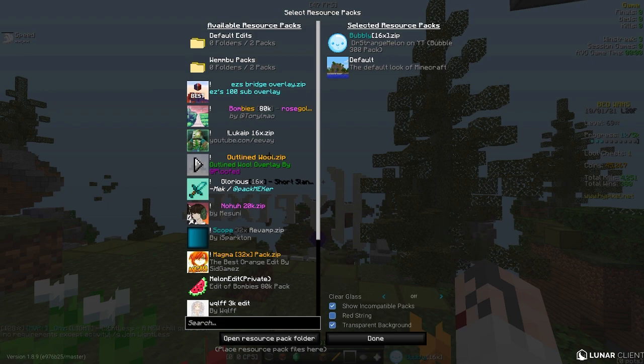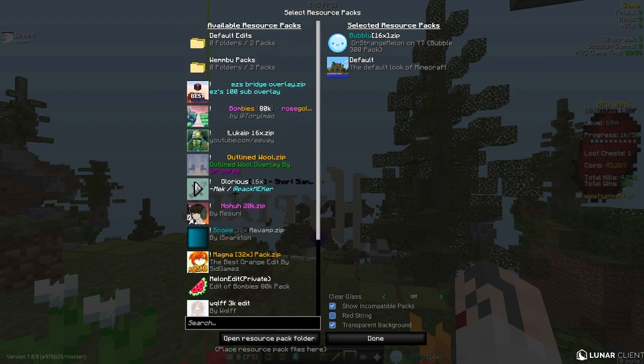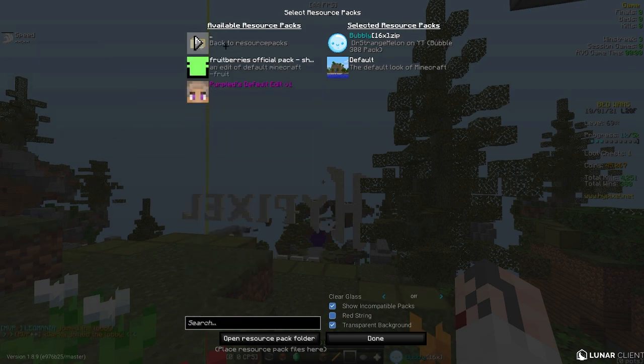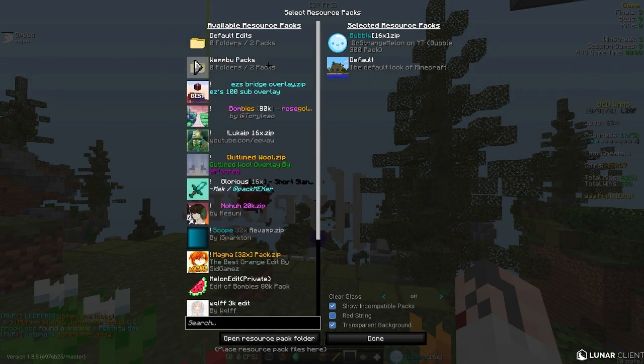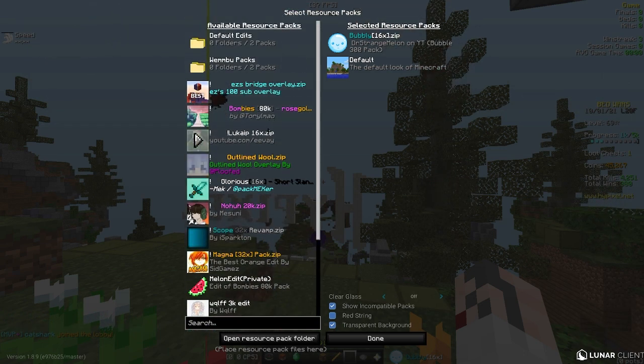Almost instant, and look how many packs I have here. But the big thing is folders. I have a folder here called 'Default Edit' with a fruit berries pack and the purple pack. Then I can go back and into 'Wemboo Packs' — all of Wemboo's packs. The folders are super cool and super nice for organization.